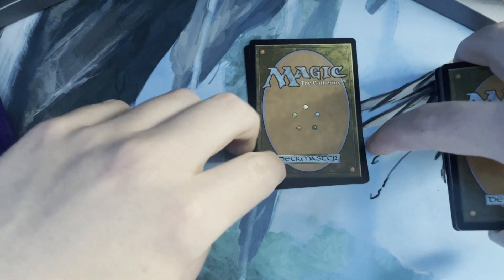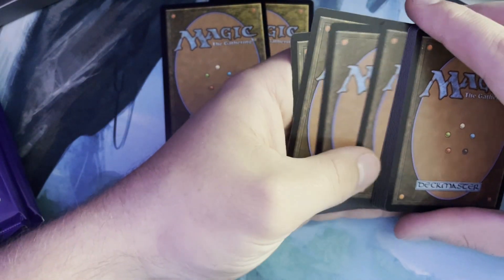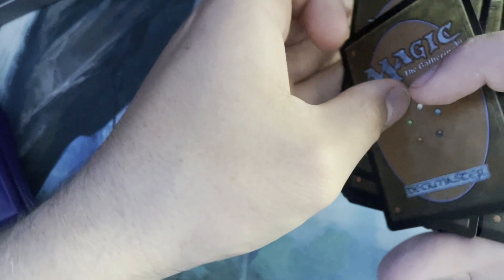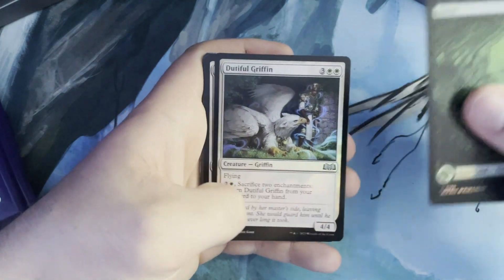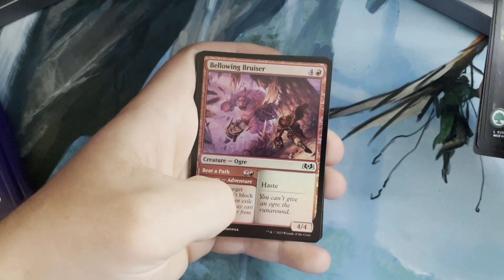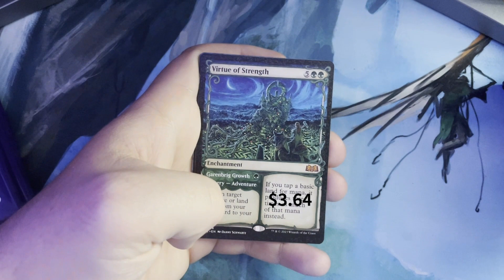So this is the enchanted foil, and then this is the regular one. These last two are Uncommon Enchanting Tales — it just makes the pack a little more aesthetically pleasing to open. I guess the other thing is that it goes from Uncommon to Common, which is a little frustrating.